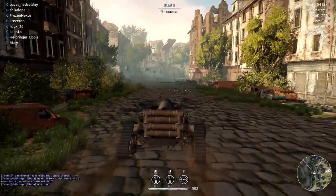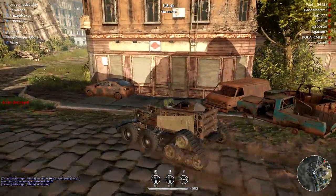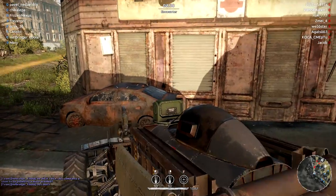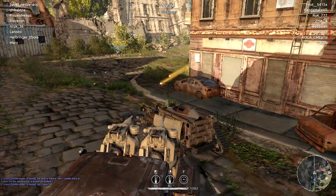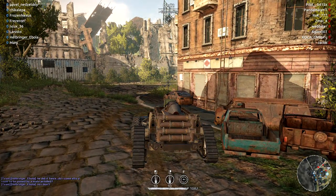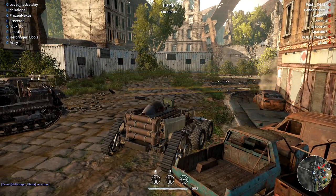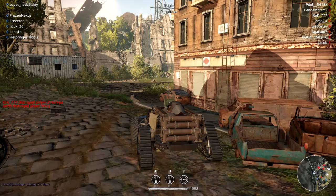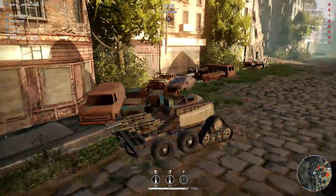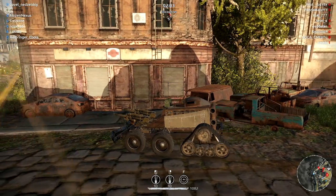Self-destruction is now available when holding a hotkey — by default it's backspace. The option is no longer available in the settings menu. I should have known that a long time ago — backspace, I'll keep that in mind. Small improvements to the item upgrade process. Shortened countdown before battle — thank god, it felt like 20 seconds. Players who are not allowed to write in general chat now also can't write private messages.